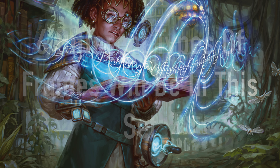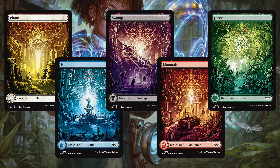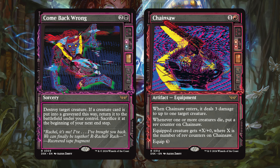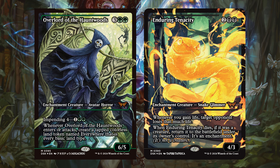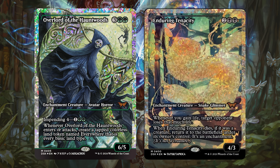This set will also feature over six different art treatments, which is insane, with full art Manor Lands, a double exposure, and textured double exposure cards, paranormal frames that really bring out that 80s ghost hunting tech, mirror monsters that look like they're coming straight out of the mirrors right at you, and a special Japan showcase where they will feature the first ever fractured foiling technique.